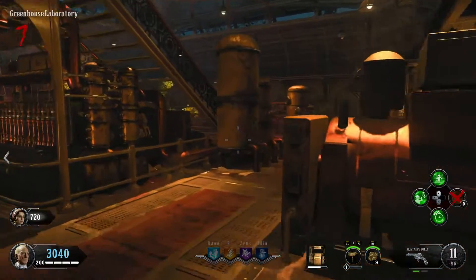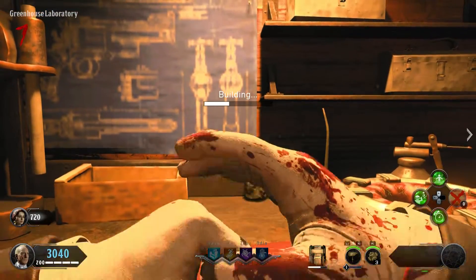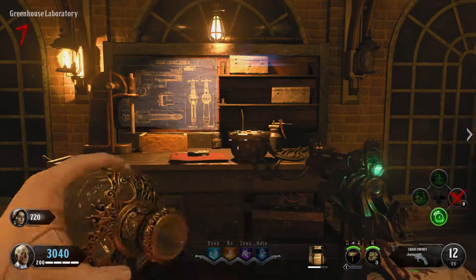Yes, everything — that means you need to build the shield, you need to build the silver bullets, you need to build the wonder weapon upgrade number one, the second wonder weapon upgrade, and then you also need to build the stake.